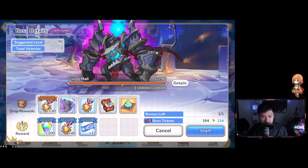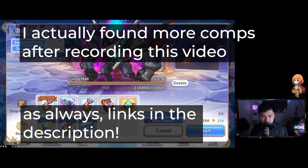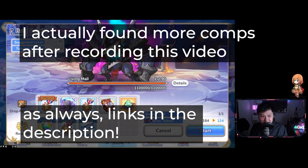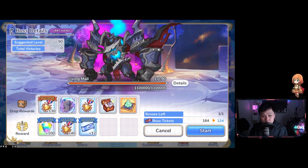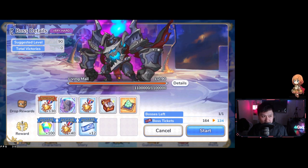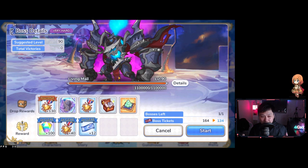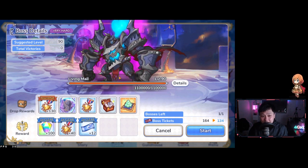We've got this armor guy called the Living Male. Essentially, I'm going to show you a couple of different comps that you can hopefully use to clear this boss. Seeing as this is the Jun event, if you guys still haven't started playing, start playing now because this is probably one of the best times. For you Jun-less people, you can finally have Jun — so hopefully you're going to have the Jun and Makoto Shredder combo.